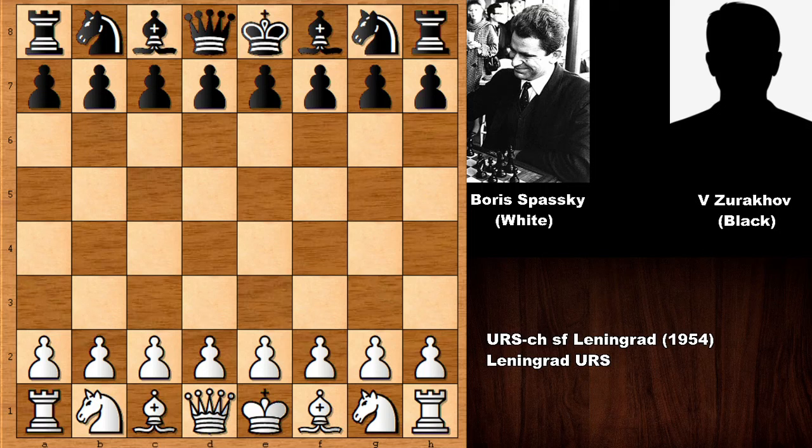Hi there everyone, and welcome back to another exciting chess game from the history of chess, from 1954. In this game we have Boris Spassky with the white pieces - the 10th World Chess Champion - and his opponent was Vladen Zurokov, the chess champion of Ukraine. So he was a chess master from Ukraine.